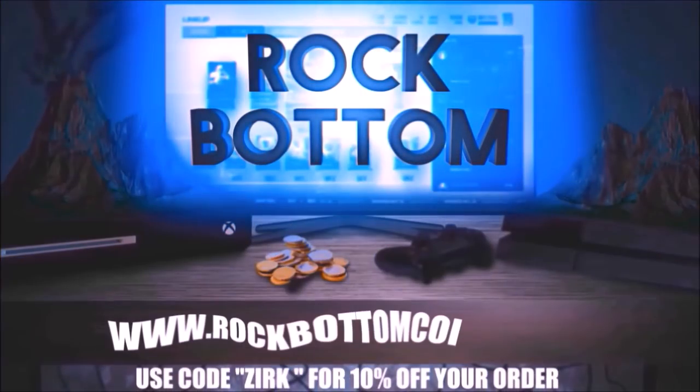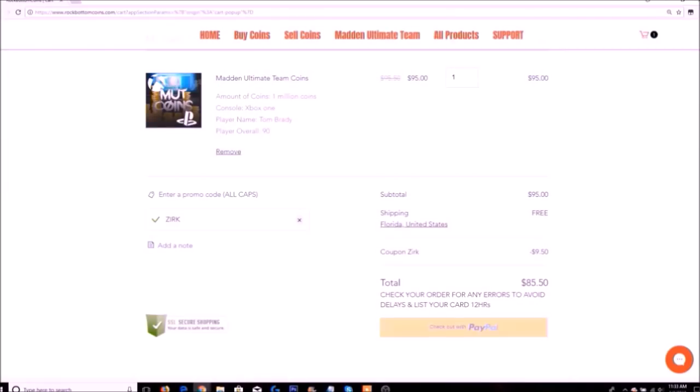Need some coins for that god squad you've always wanted? Head on over to rockbottomcoins.com for the safest and cheapest coins anywhere. Use code ZERK at checkout for a 10% discount on your order.